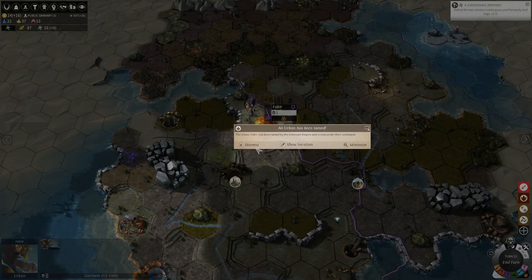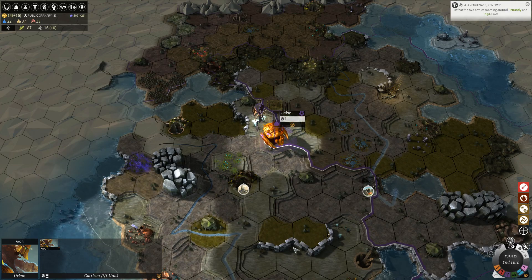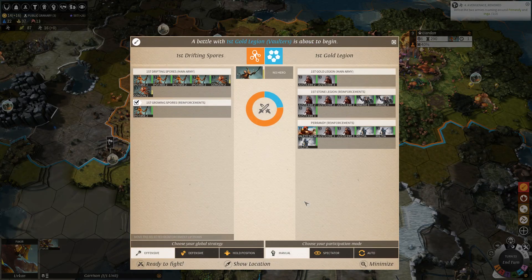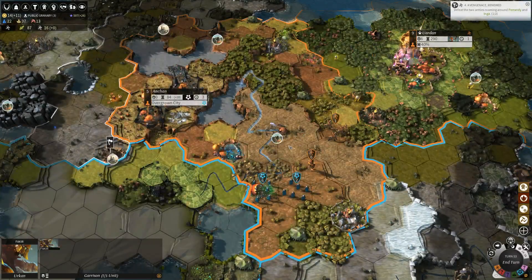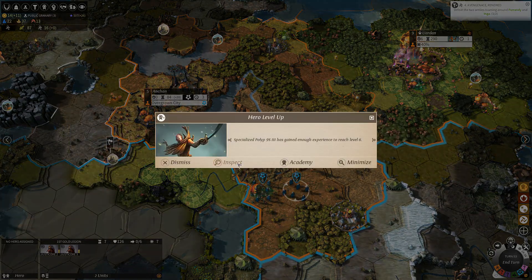The Urkan Fakir has been tamed by an unknown empire - by Purple, who we know to be Vaulters, from the symbol here. Hopefully that doesn't mean too much trouble for us. I have to imagine this battle's gonna go pretty hard my way. My guess is they're just gonna retreat. I'm gonna have them not join us in combat so as to preserve their action point. But there's not really a point in doing that if this army doesn't have their action point, because it's not like this guy's gonna go fight a battle by himself. Yep, they retreat.